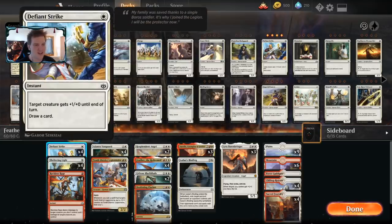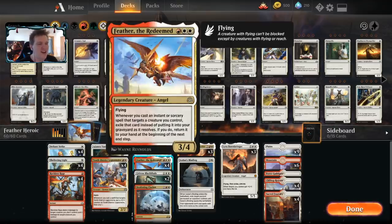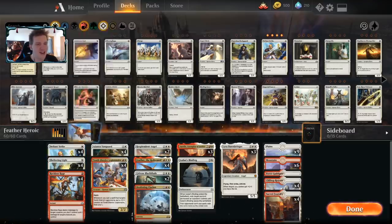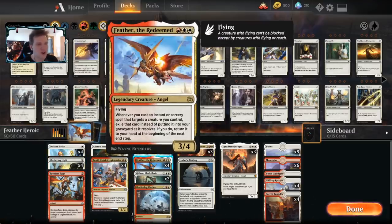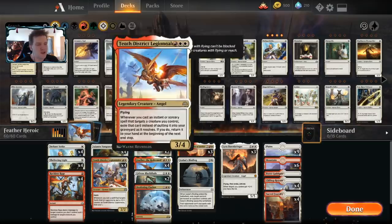Here are some spells that target your own things and do cool stuff. Defiant Strike is a +1 instant for one mana, but you also draw a card. So when you target your 10th District Legionnaire, it becomes a 3/3 if it's the first time you've done this, and you draw a card. If you have Feather on the battlefield, you return the Defiant Strike to your hand to play again later and draw more cards.